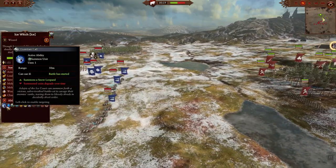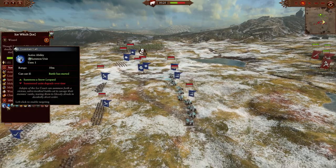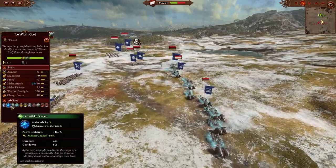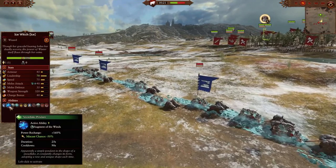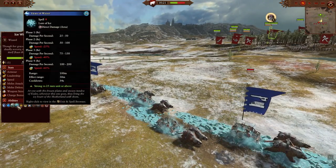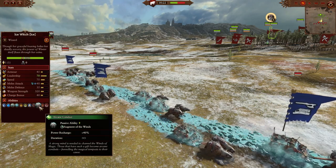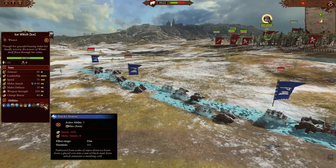For my caster's spells: we have Guardian Calm summon, which is a snow leopard with guardian ability, Snowflake's Pendant for some winds of magic regeneration, Death Frost, Heart of Winter, Arcane Conduit, and Iron Ice Armor — which is a pretty nice item as well.